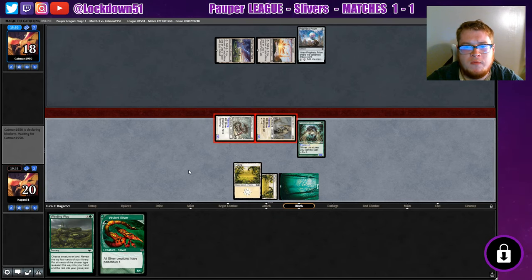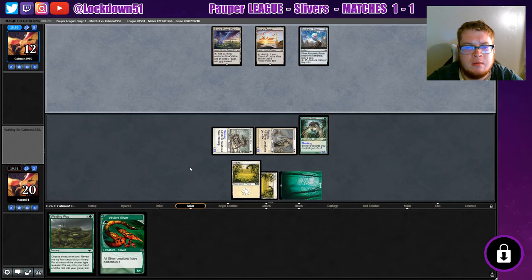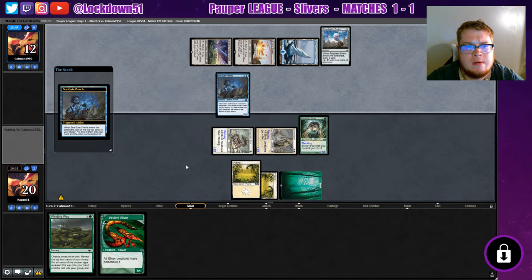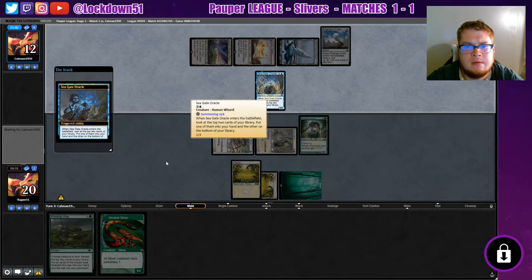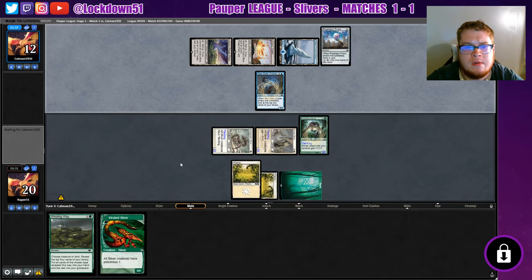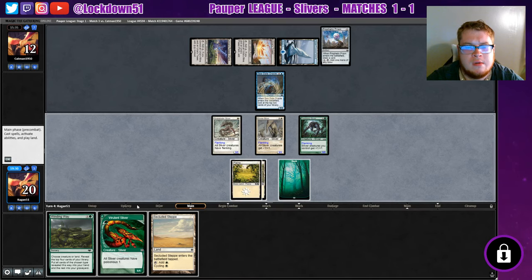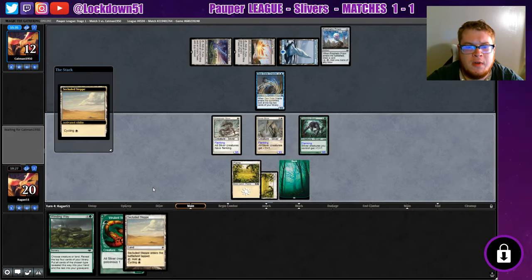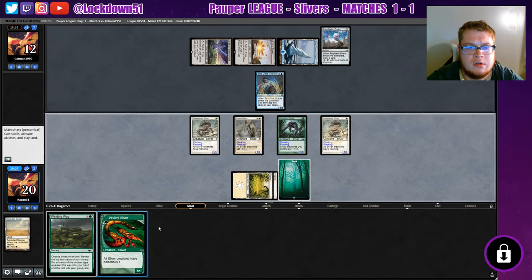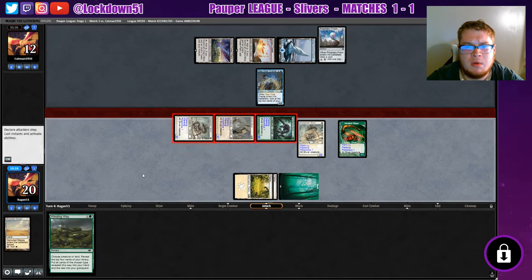We're going to cycle this now, try to find a lord. Sidewinder — neither of these are crazy helpful, but they are bodies. That's going to help us for the upcoming turns.